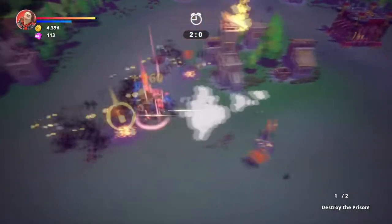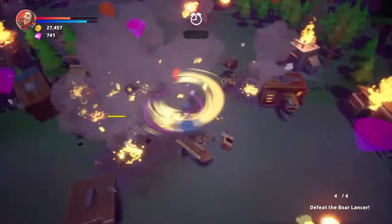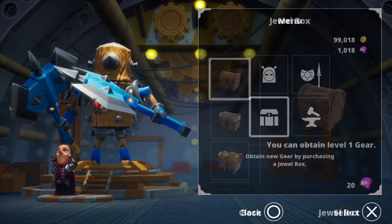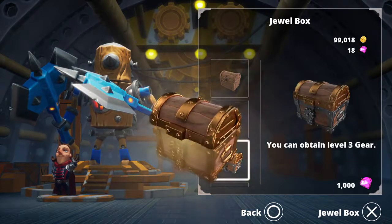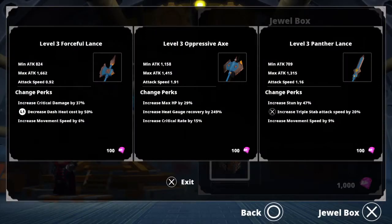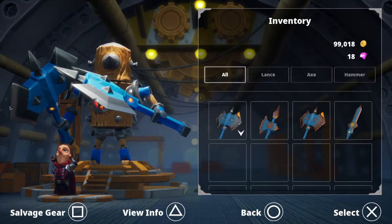At the end of each level — and there are four difficulties per level — you gain some coins or some gems. Coins you can use to upgrade your HP, attack damage, the percentage chance of landing a critical attack, and how much bonus damage that critical attack deals.